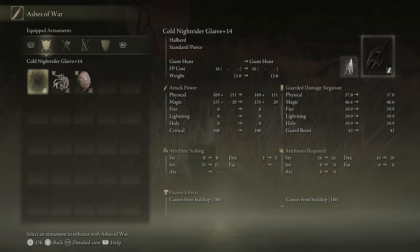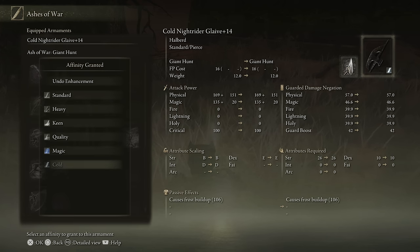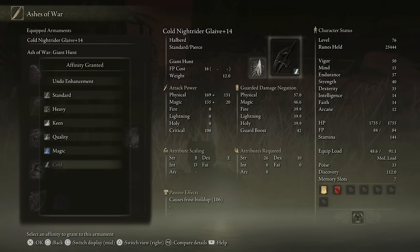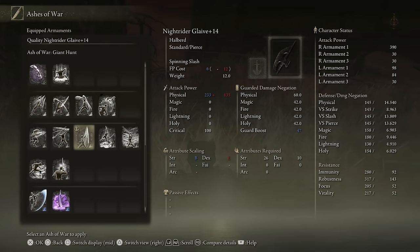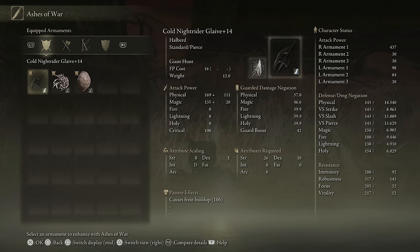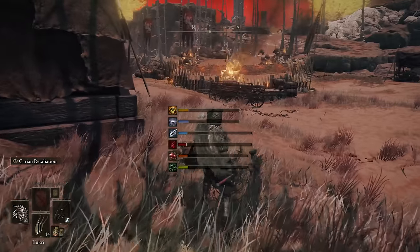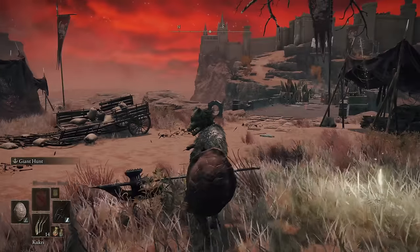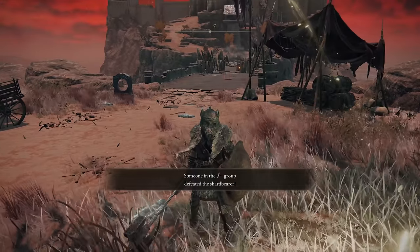Since we don't have Hoarfrost on anymore, we're actually going to be making our weapon cold. Cold gets B scaling in strength, and obviously we have plenty of strength being a quality build, so we're still getting pretty high AR. If I make this quality, it's going to be 390. Whereas if I make this cold, it's going to be 437. The attack power is now split between magic and physical, so I won't be able to put Bloodflame Blade on it anymore, but I will be able to get Frostbite procs. And Giant Hunt is a solid art in and of itself.